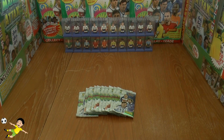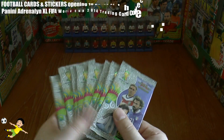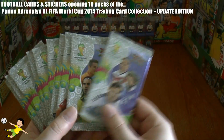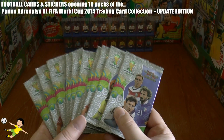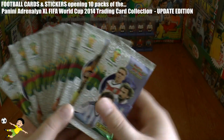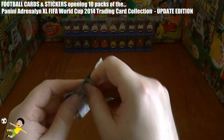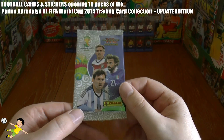What's going on guys, Football Cards and Stickers here, and today it is a 10 pack opening of the Panini Adrenalyn XL FIFA World Cup 2014 trading card collection — the update edition, which includes the newly revised update cards. Hopefully we get to pull some of the insert hero cards out of these. Without further ado, we're going to open up these packs — the international edition packs, each containing six cards per packet.